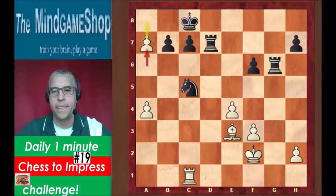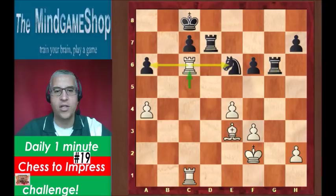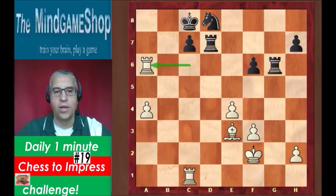After b takes a6, Black had to take back on a6, but then there was rook c6, giving a rook fork on knight and pawn. After knight d8, rook takes a6, White has won a pawn and went on to win the game.